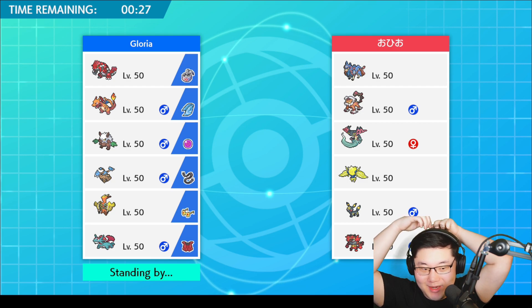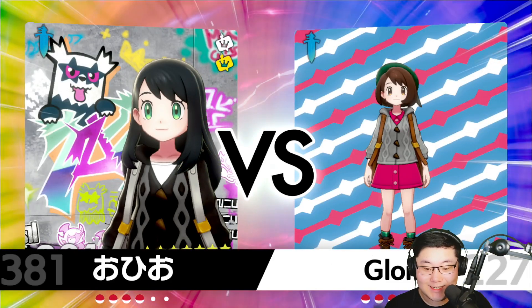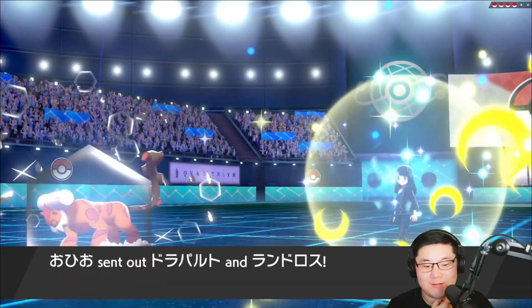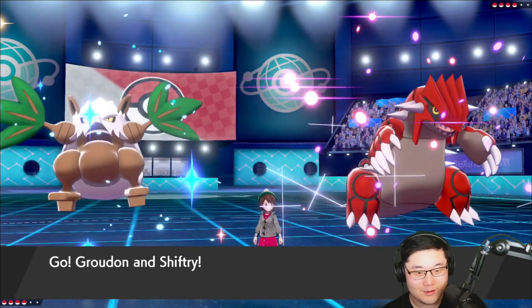There's the Regieleki which is a pain, and I really want to bring Hitmontop against the Umbreon, which is difficult. I'm gonna have to probably brute-force it with Charizard and Groudon on the Choice Band Precipice Blades set. Let's find out what they're going to bring — it's going to be Landorus and Dragapult. Okay, this is a really weird lead.